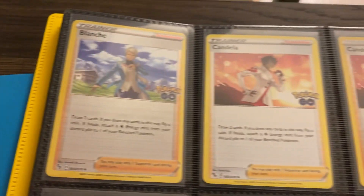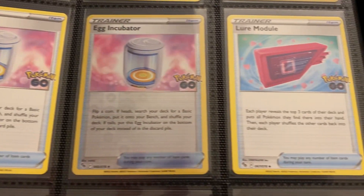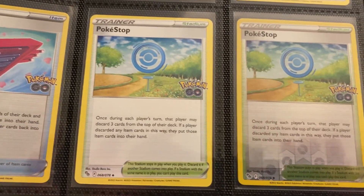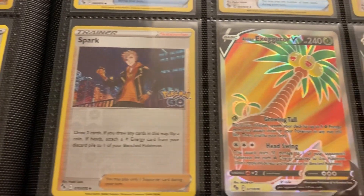Got Blanche, Candela — none of these item cards are super amazing. None of those trainers are either. Pokestop can be useful for decks that have a lot of item cards, like Lost Box. Got Rare Candy — I do like this Rare Candy artwork from Pokemon Go, it's kind of cool. I haven't played Pokemon Go in probably like a year and a half, two years now.